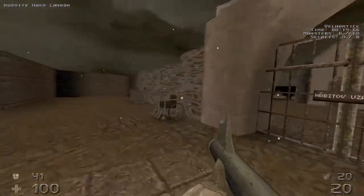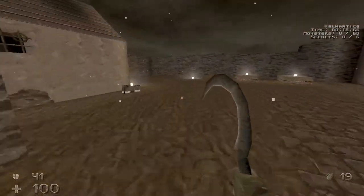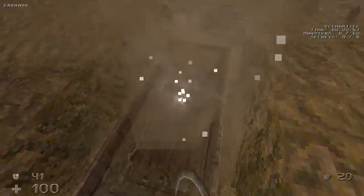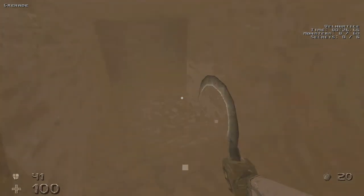Let's grab the hand cannon right here and blow a hole in the wall, then we're gonna head over to some graves over here. We can dig up this one and destroy the coffin and then open up the wall behind it for the first secret.